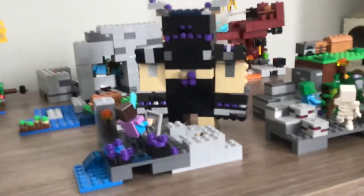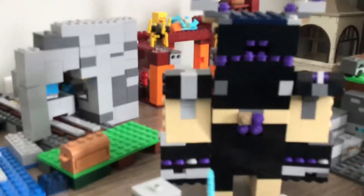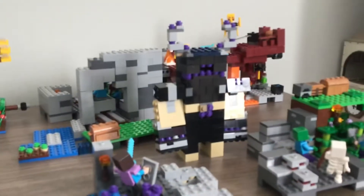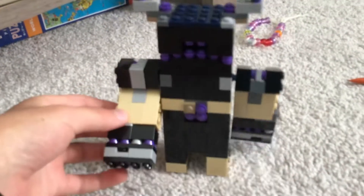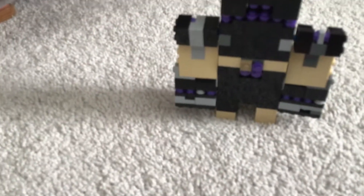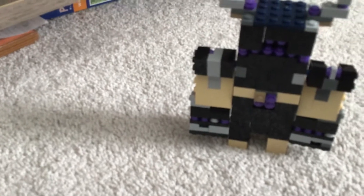Hey guys, welcome back to another video! Today I made a Warden. I know his face is kind of weird and he's not even sticking, but I'm good with that. I'll take him down here — this is what he looks like. His arms can actually move, and this was really hard to build. I didn't have many good pieces to make this, so I'm sorry if it's not the best in the world, but I think it's decent.